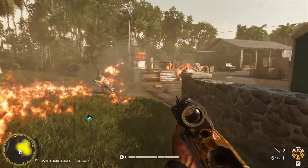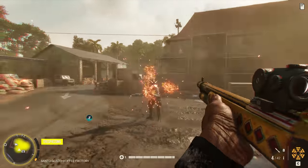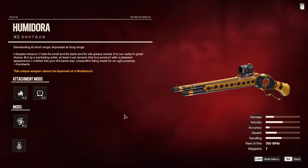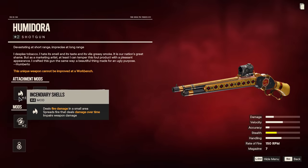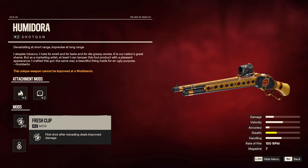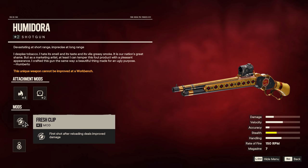I actually made pretty good use of this thing in the early, mid, and even late game, so yeah, it's a fun one. This sweet baby was made in Grand Rapids, Michigan. It comes loaded with the Rank 4 Incendiary Shells attachment, a red dot sight, and the Fresh Clip mod, which increases the damage of the first shot after a reload.